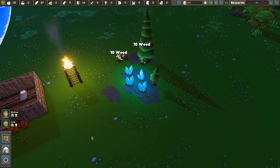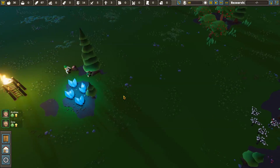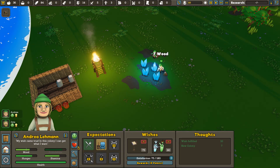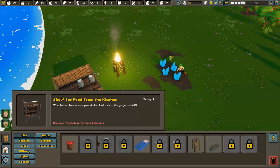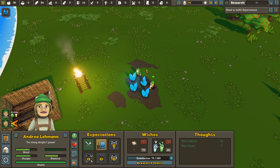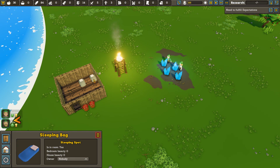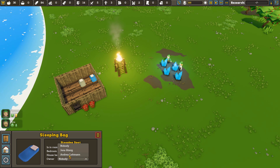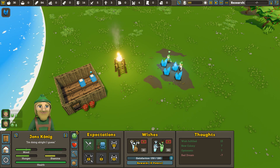Does it say how much wood is left inside the tree? It'd be cool if it had a little meter. We've got apple trees over there too, so we could actually physically gather food. So what happiness needs do you need? You've got 'owns a sleeping spot' and 'expects a better home' — a shelf for food. It wants me to give them ownership. We'll give that to Andrea. Expectations fulfilled — they get a little happier.